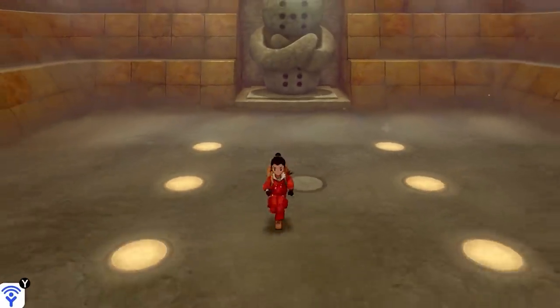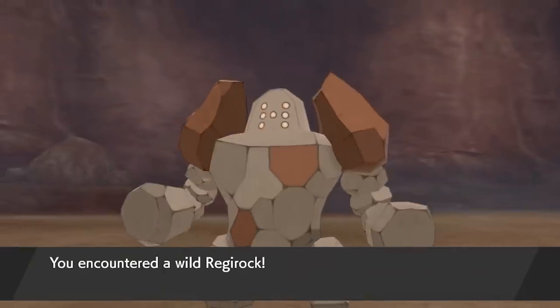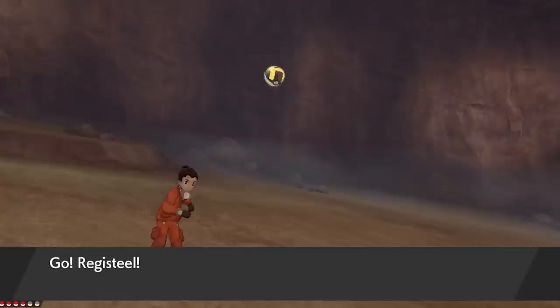Inside, you can step on the dots to awaken Regirock. He's level 70 and he'll get stronger if you take too long to catch him, and he's also hard to catch in the first place. So paralyze him or put him to sleep.